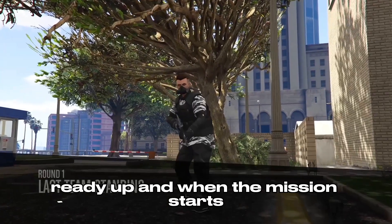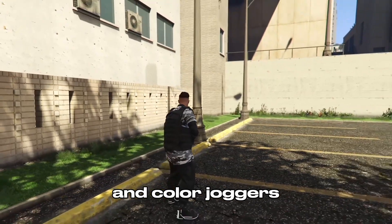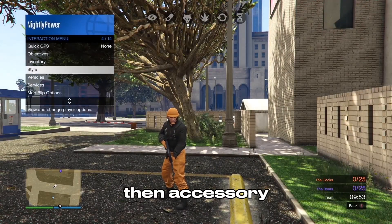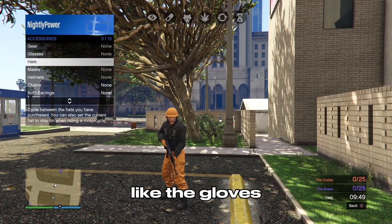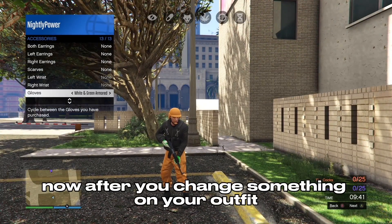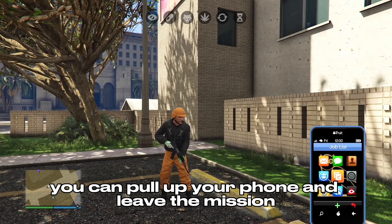Ready up, and when the mission starts you will spawn in with the colored bulletproof helmet and colored joggers. Now to save this, open your interaction menu, go to Style, then Accessory, and change something on your outfit — like the gloves.